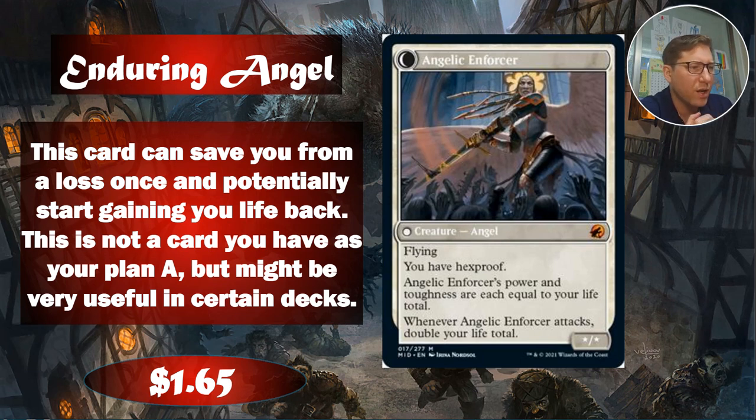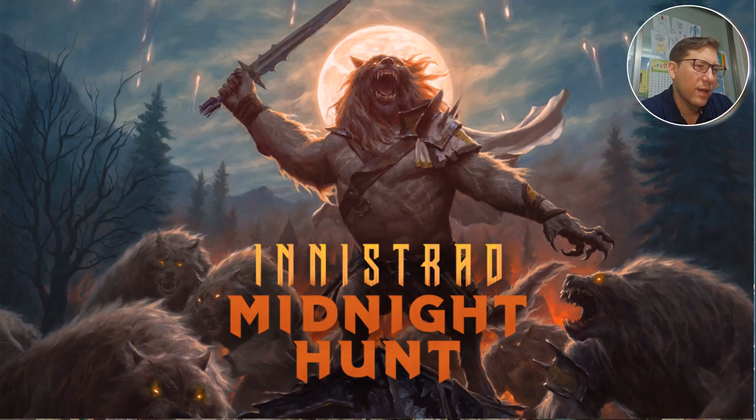She transforms into Angelic Enforcer — whose power and toughness are each equal to your life total, and whenever Angelic Enforcer attacks, double your life total. So it's very good at recovering. I see this as a card useful against particular decks — like against my Saheeli deck, I can pretty much nuke someone down to zero by making creature tokens and casting a big spell, so if someone wanted to counter that they'd get this. You can't nuke them because they have hexproof too. It's niche but it's there. $1.65.